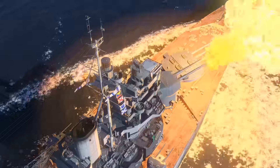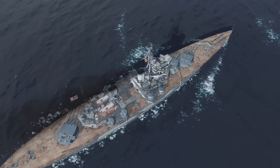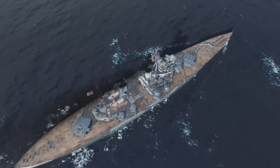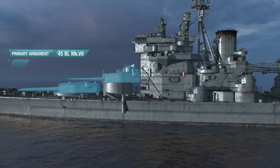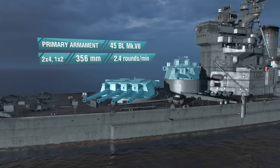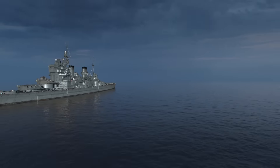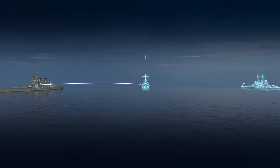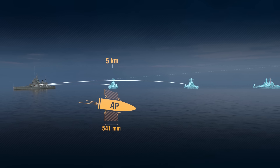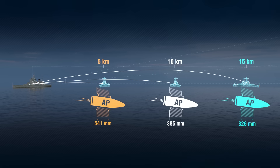King George is nothing like her predecessor, classic battleship Queen Elizabeth, and she prepares players for all the following British battleships. When starting a battle with this ship, the first thing you should remember is that her ten main battery guns have a caliber of 356 millimeters. With primary armament like this, it won't be easy to stand off against even Tier VII battleships. At the same time, you shouldn't have any problems hitting the citadels of enemy cruisers.